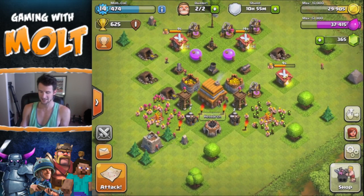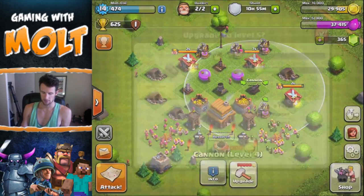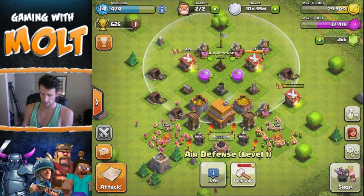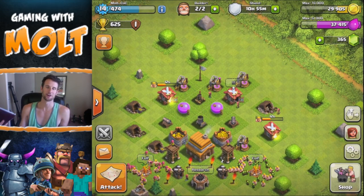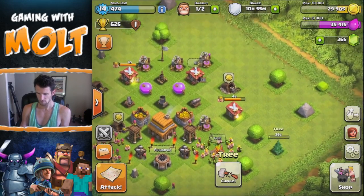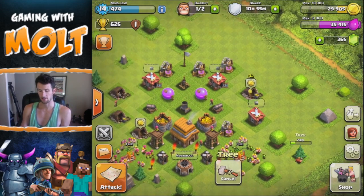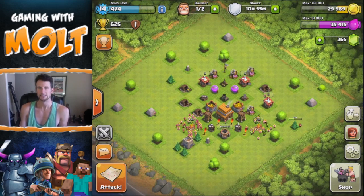I can still upgrade both of my archer towers one more time, and I can upgrade both cannons. The mortar is maxed for this level. Air defense I'm not really worried about. Now that I'm not spending gold on walls it's going to be a lot easier to upgrade things. I really need to clear out all this rubbish so I can get 500 gems for a third builder.